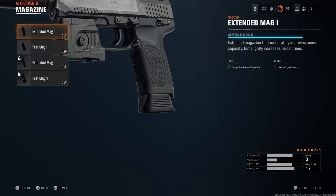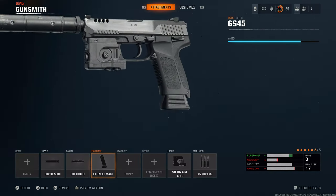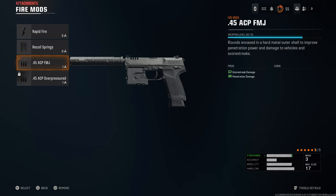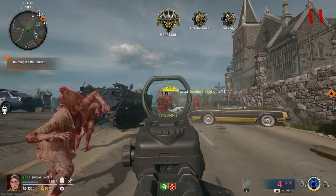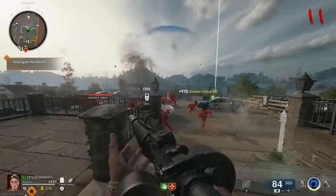Next up, extended mags — you always want the most amount of ammo, no matter what the cons are. Next, head over to the fire mods and make sure to use FMJ. The reason why is because there are armored zombies in Black Ops 6, and if you use FMJ rounds when you try to break their armor, it'll break a lot faster. So having this will actually help you kill more zombies using fewer bullets.